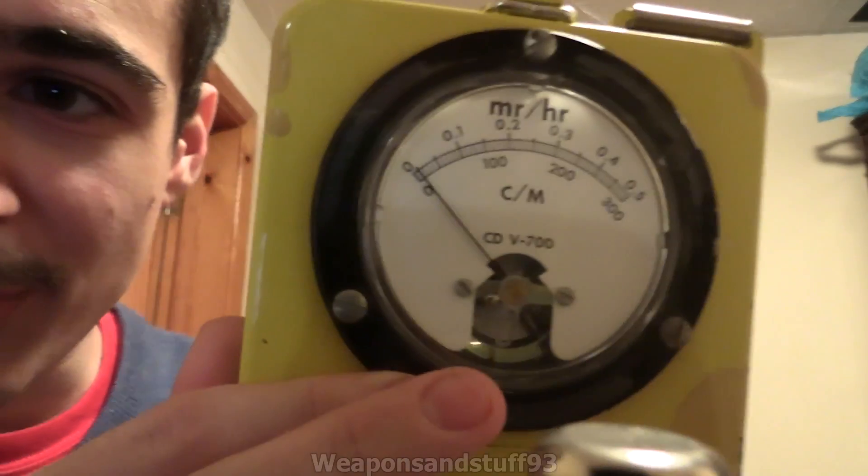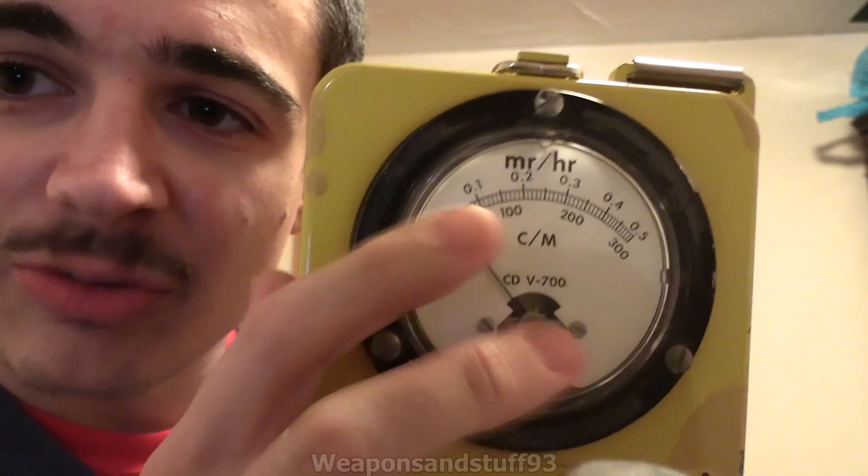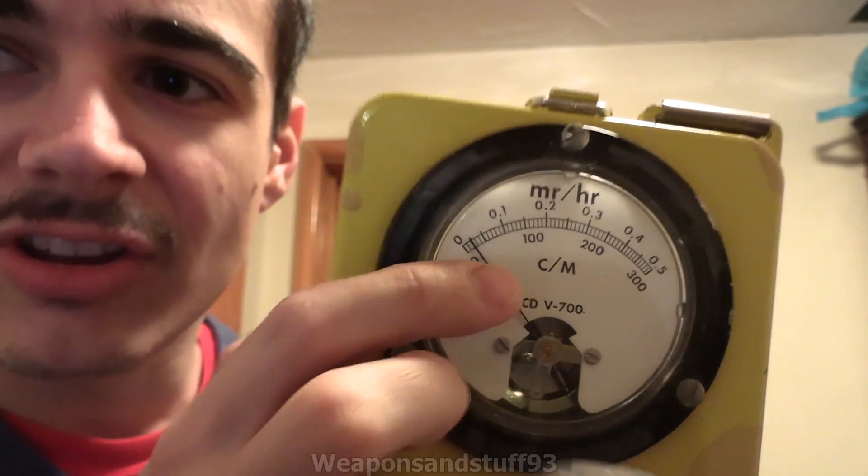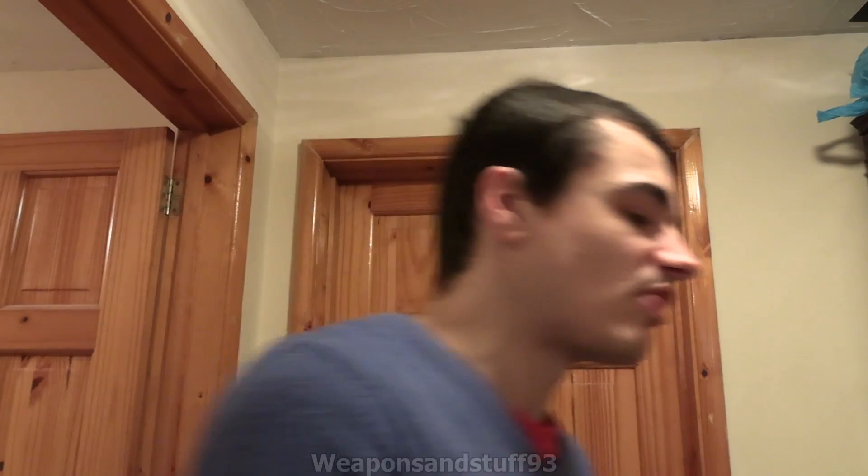As you can see on the display, this device shows both milliröntgen per hour and counts per minute. Röntgens are a measure of ionising radiation, and so are sieverts, and so are greys — there are quite a few different units of radiation. What a Geiger counter actually does is count. The bottom display shows counts per minute.